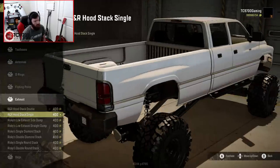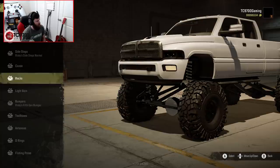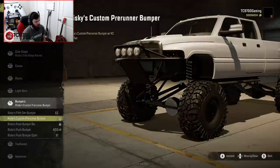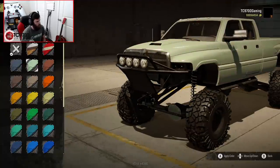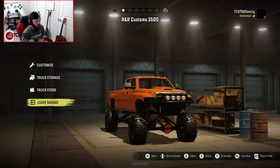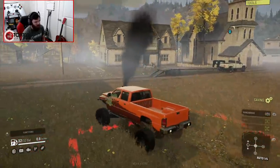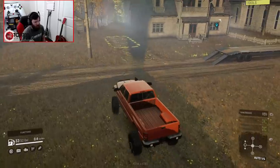We're going to do a single hood stack and a pre-runner bumper, and we're going to probably end up painting this thing orange — I really dig the orange on this truck. It's going to be a quick, simple, easy build. We'll load it up on the trailer and this guy will be good to go.